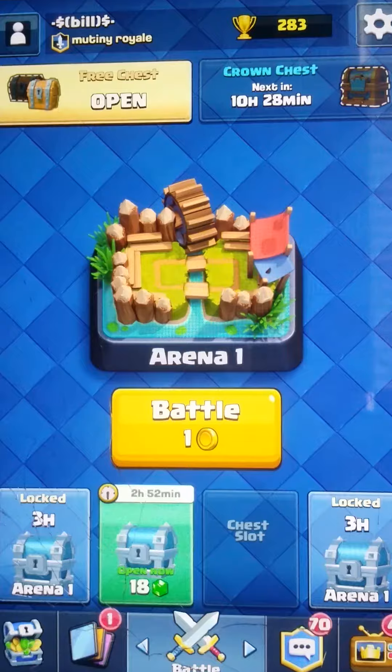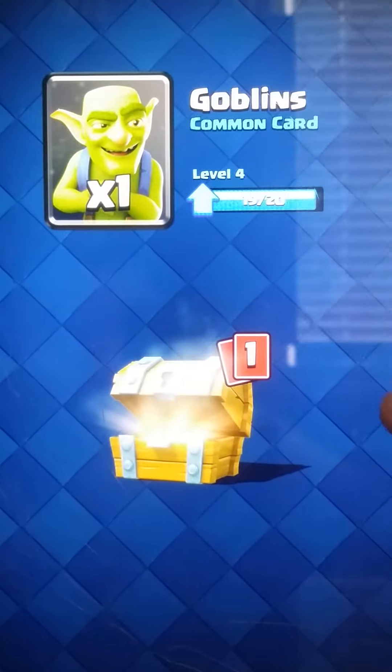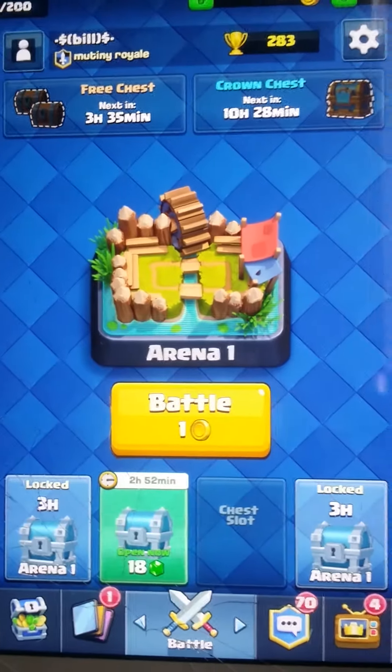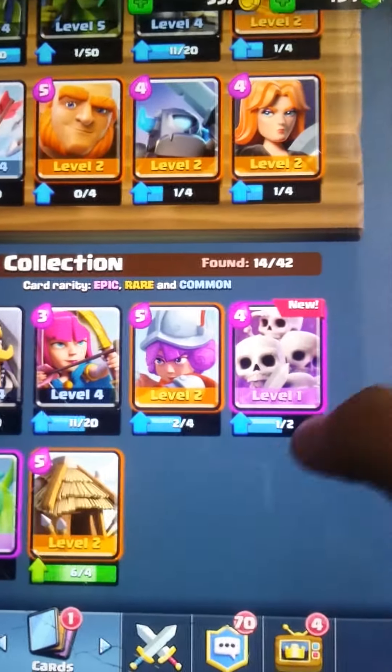Okay, and we've also got a free chest, so let's open that as well. So we got 20 gold, one Archer, one Goblin, and one Archer. So that's it for today guys.